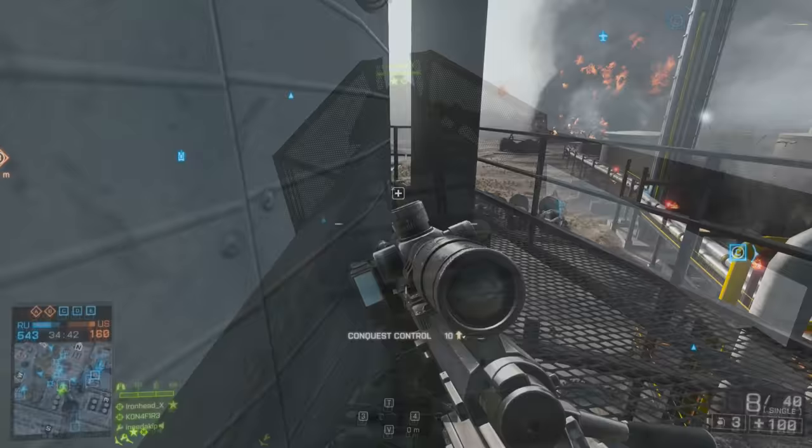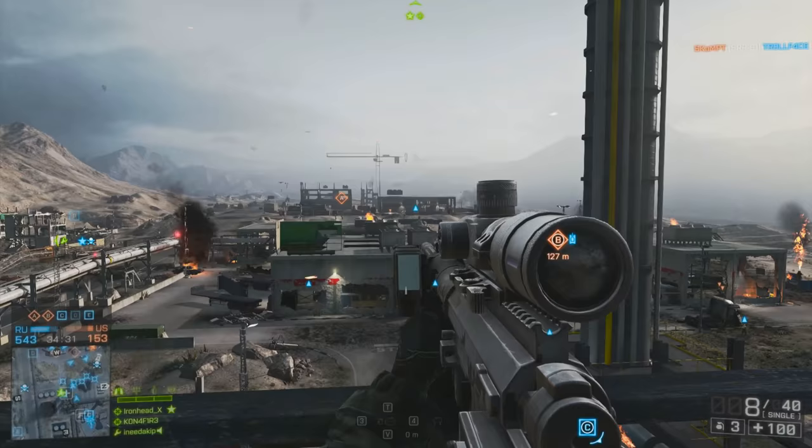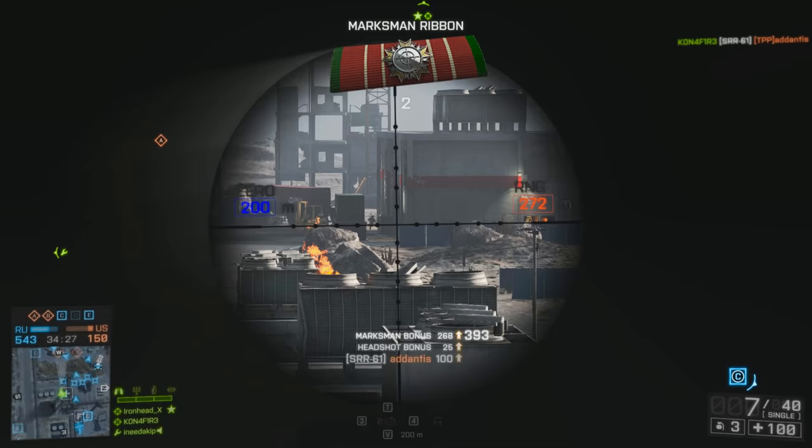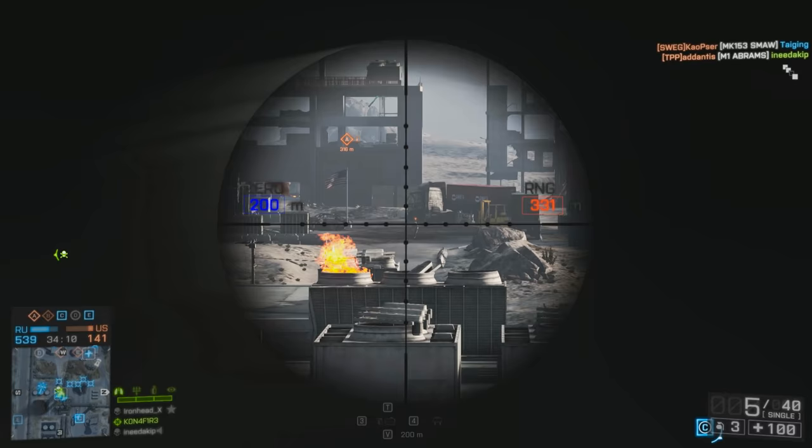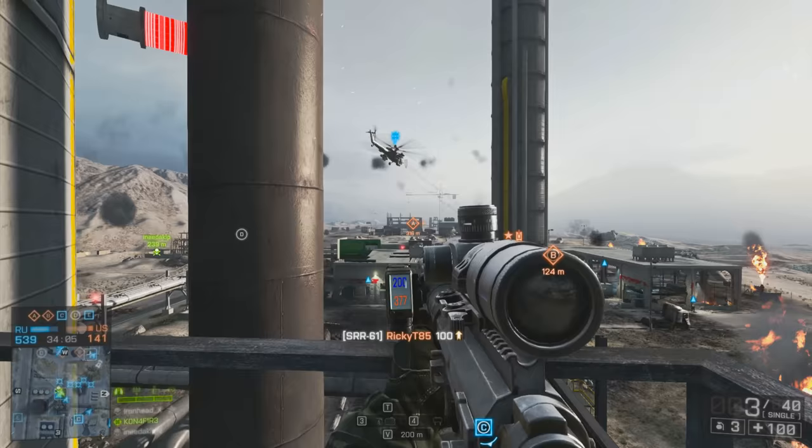You can also place a claymore near the ladder for added protection. Don't forget to double up. Whatever you do, don't climb all the way to the top — that's a bad idea, it's very dangerous. The second or third level works great. From here you'll get a good view of the entire map and you're guaranteed to find players that are easy to pick off.